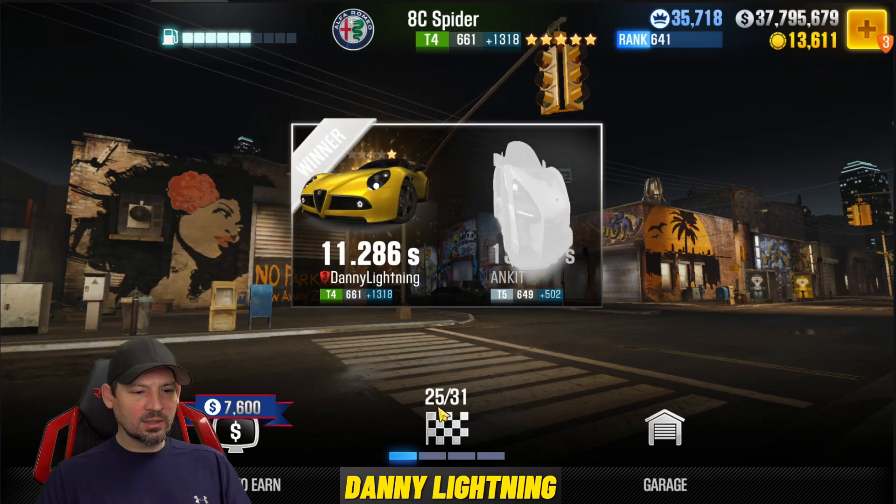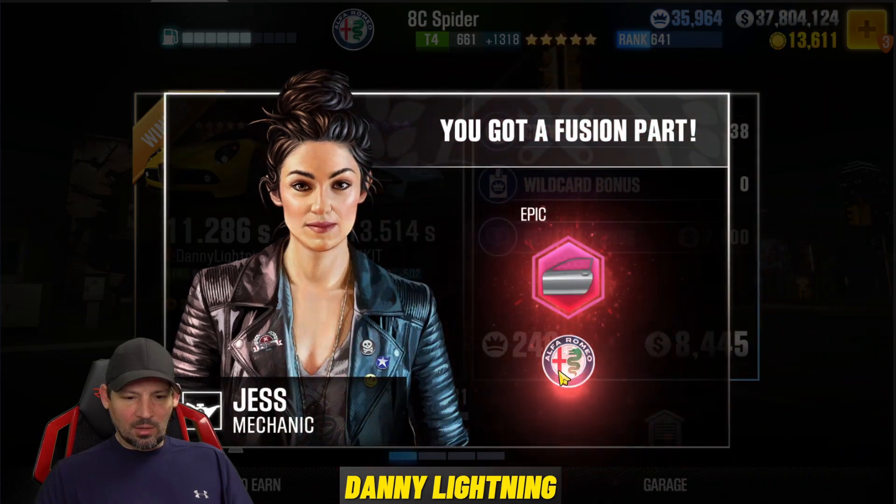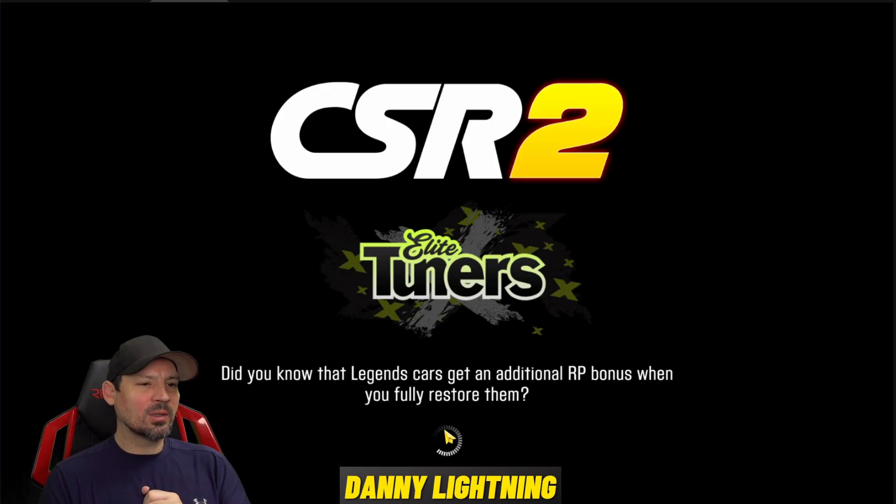All right, here comes race number 25. We got a pink part — two pink parts, nice! That's one of the things I love about the Prestige Cup: it gives out parts and lots of respect points, so you can't complain about that.